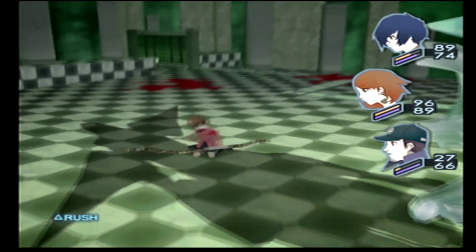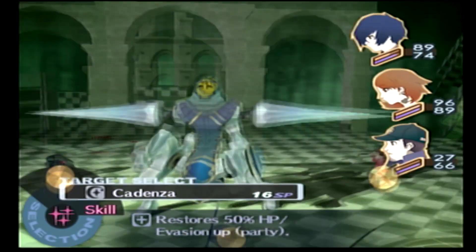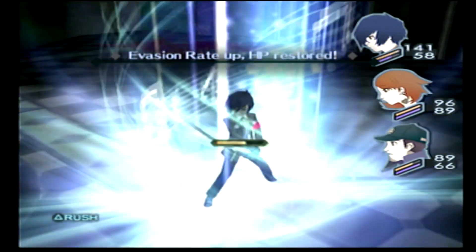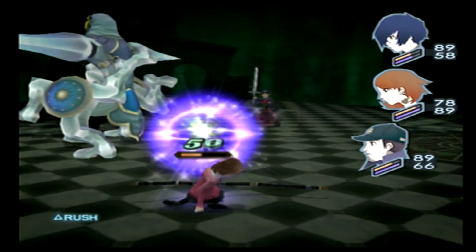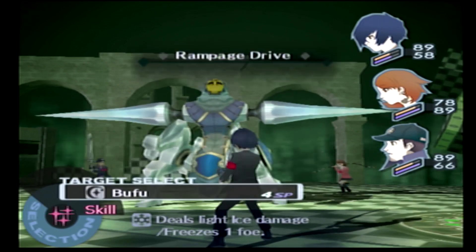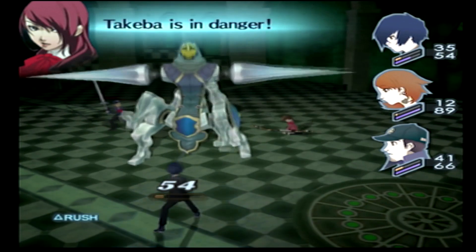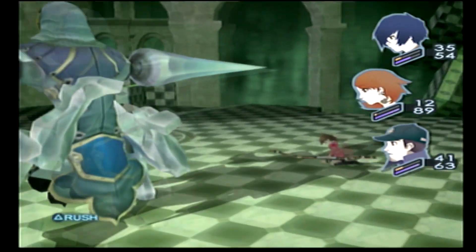There you can see Junpei is using a medical powder. If this fight is going poorly, this guy is just going to keep hitting you with Mazio, robbing Yukari of the opportunity to do anything, and occasionally wasting Junpei's turn until he uses up all his items. Eventually Junpei will start peppering this guy with Aagi. Note that the boss is immune to slash-type attacks, and if it gets to Junpei's turn before he learns that information, that's basically just a wasted turn.